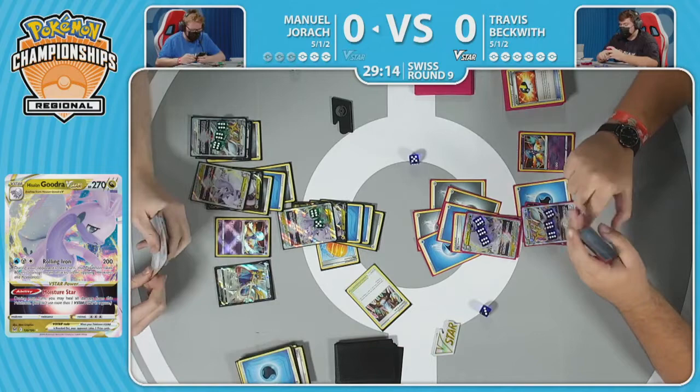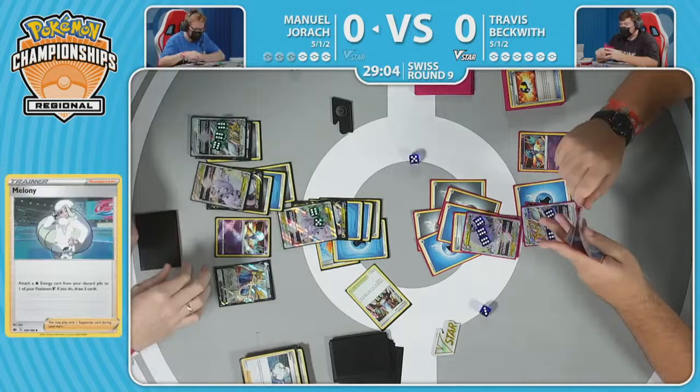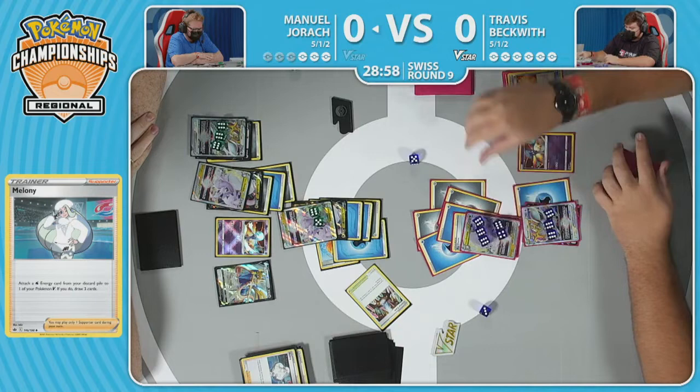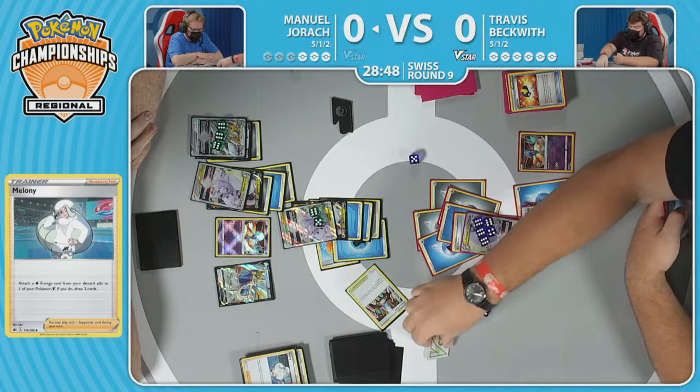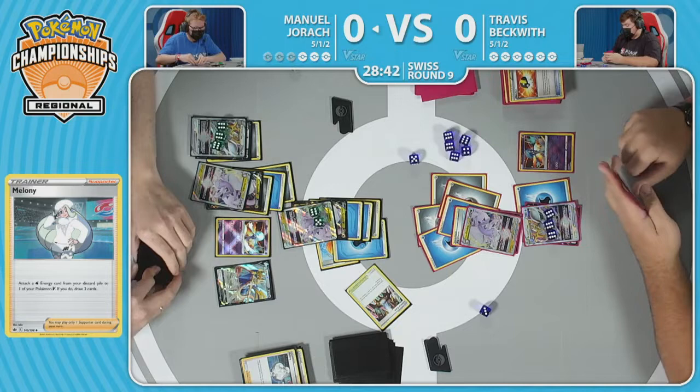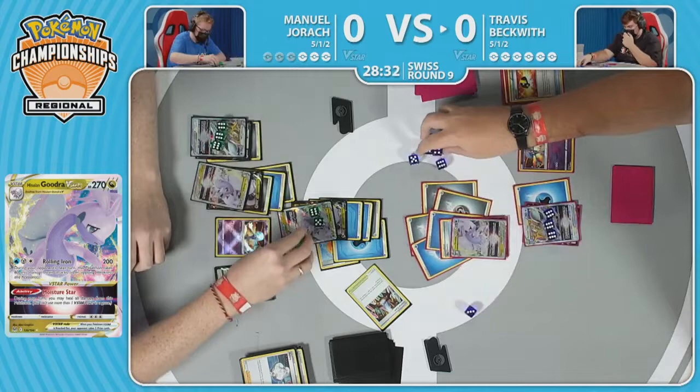Hyper Potion going to be the call, taking away a couple of these energies. Goodbye 12 pips — that feels lovely for Manuel, I'm sure. Travis going to be mimicking that same thing with a V-Star counter. Now we see the Melanie in hand for Manuel — will be able to attach the energy that was just discarded, gets to draw three cards. He basically has everything in play; you just need to slog through this Goodra. There's the 100 damage with the Rolling Iron, and Travis — we're going to see it. This is what dreams are made of. Round nine. Moisture Star. Heal all the damage from Hisuian Goodra V-Star.